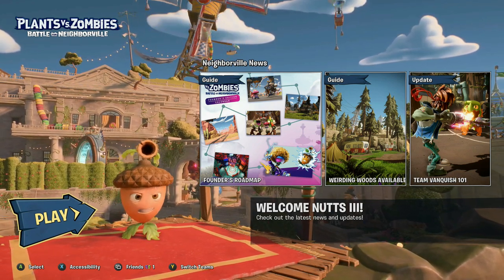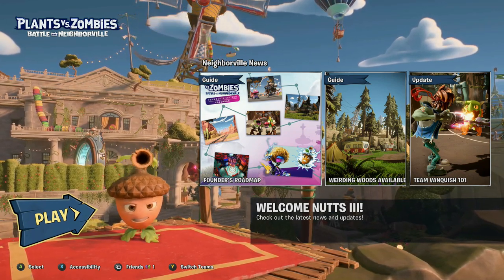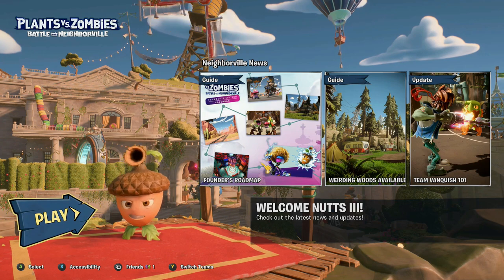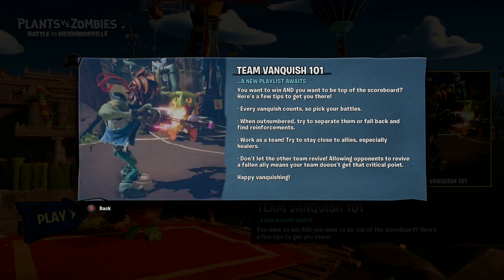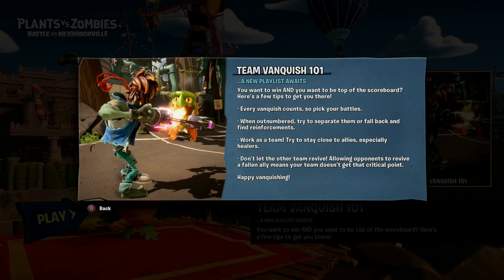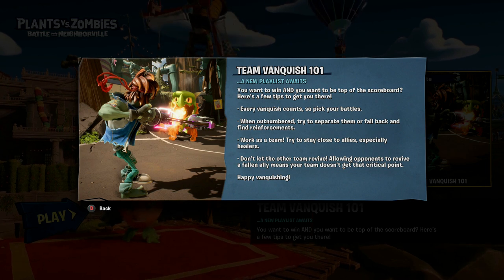Elias, you've been playing this already a little bit, right? What do you know is new this week? There's a new 8v8 mode where the first to 50 kills wins, a new zombie single player area, and a new map. So there's a new multiplayer mode called Team Vanquish — it's 8 versus 8. Every Vanquish counts, work as a team, stay close to allies especially healers, and don't let the other team revive. Allowing opponents to revive a falling ally means your team doesn't get that critical point.